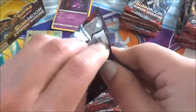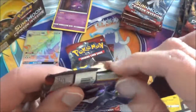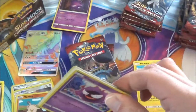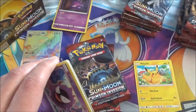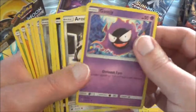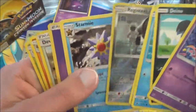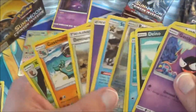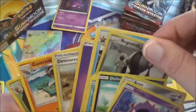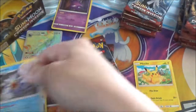Next Guzzlord pack. Green color code, so I'll just fan it on out. We have Registeel, Reverse Holo Alolan Vulpix, Starmie as our regular rare, and Devoured Field too. Still pretty cool.